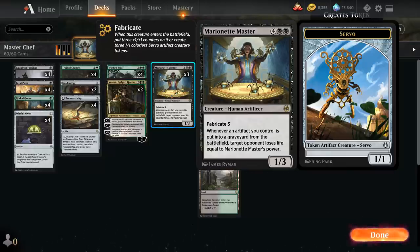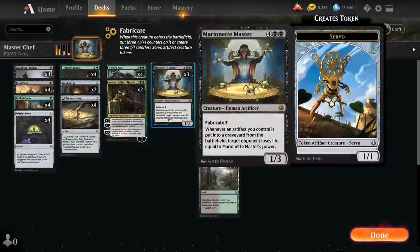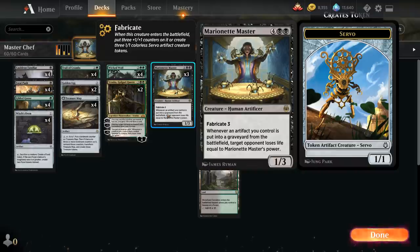We could build around Marionette Master in a few different ways — maybe a black-white version making a bunch of servo tokens. Instead, we're going black-green, playing around with food tokens. Food tokens are also artifacts that end up in the graveyard and trigger the Master's ability, so there's great synergy there. We also have the full playset of Treasure Map, which transforms and creates three treasure tokens that can be sacrificed for mana, also triggering Marionette Master.